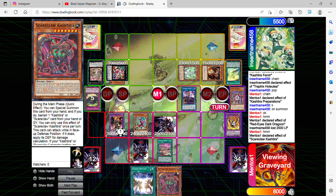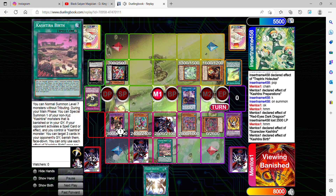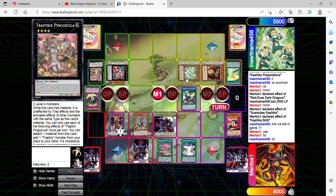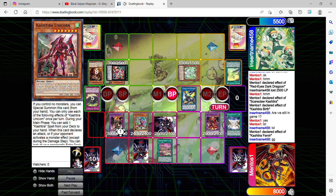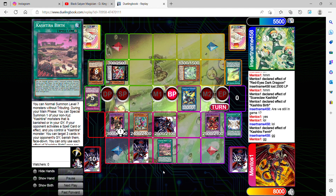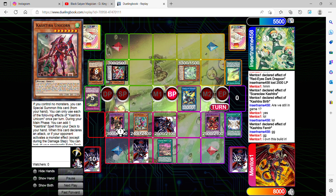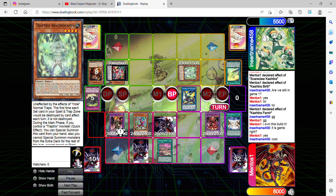I use Scareclaw Kastra's effect by banishing Ogre, and I summon Ogre using Birth. I'm possibly going to make another link play for Borrelsword Dragon and then play Fusion Destiny — this is most likely game. Since he has no response to any of my moves, he's used up all his resources and card effects, and nothing is going to stop me from gaming him. I'm putting an end to Trap Tricks right now. He has nothing to respond with to stop this OTK — I already dealt him 2500 thanks to Dragoon's effect, so I let him know it is game.